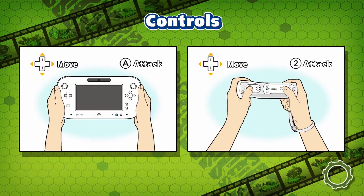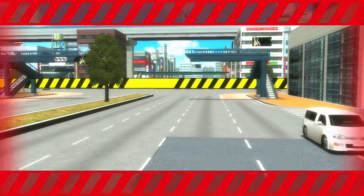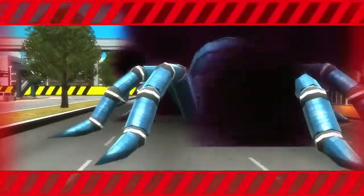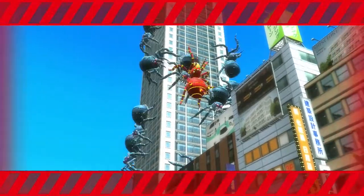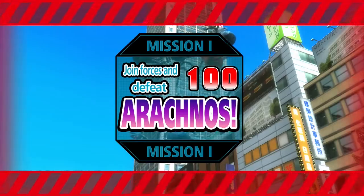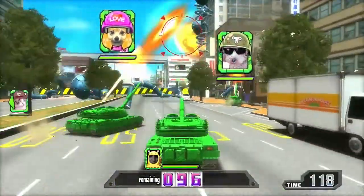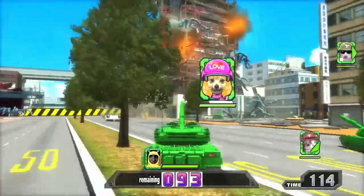This is a very simple game. You use the analog stick to move and the A button to attack — that's it. You can't change the angle of your cannon at all; it just auto-aims, which is really annoying. It seems like it's made for five-year-olds. Look at my team: I got two dogs and a cat — absolutely wonderful — and we are destroying these buildings like nothing.